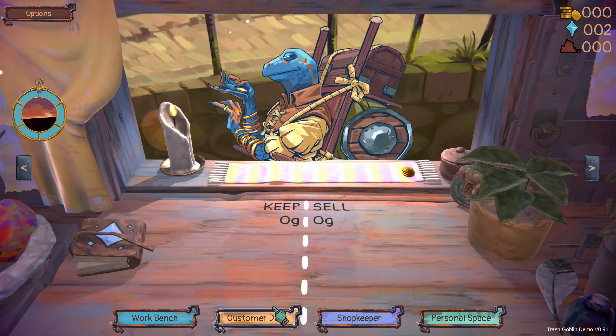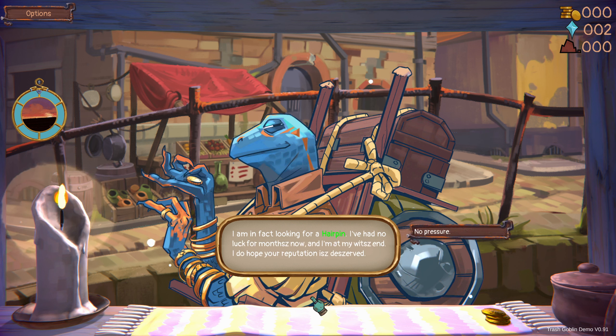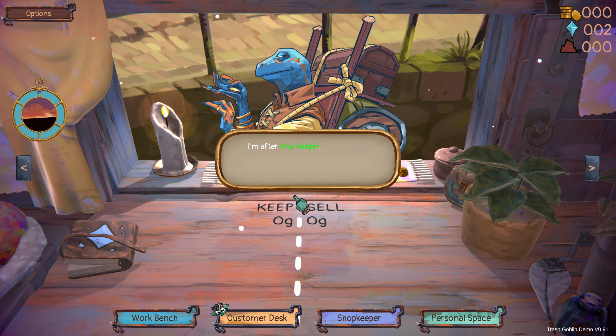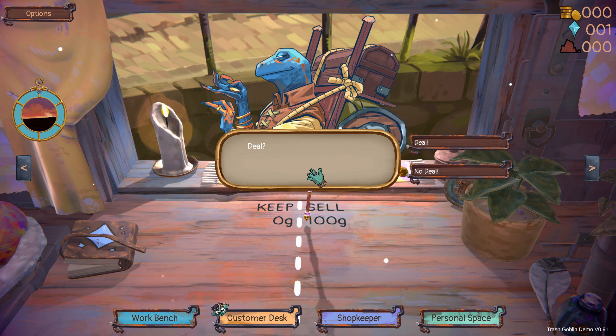Let's go to the customer desk. Can I talk to you? 'Good day — I heard you're the goblin to come to when in search of certain rare items.' You've come to the right goblin! 'In fact, I'm looking for a hairpin — I've had no luck for months and I'm at my wit's end.' Yeah, no pressure! Do I have a hairpin? How about this? Deal! Did I sell it? For 100G — deal!